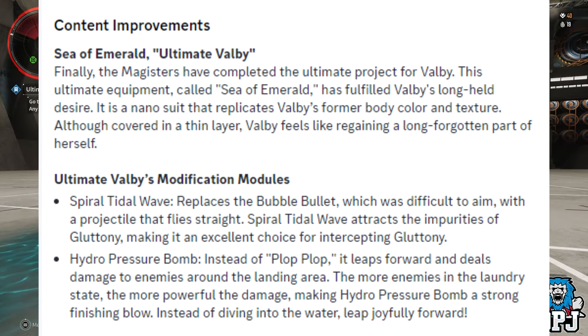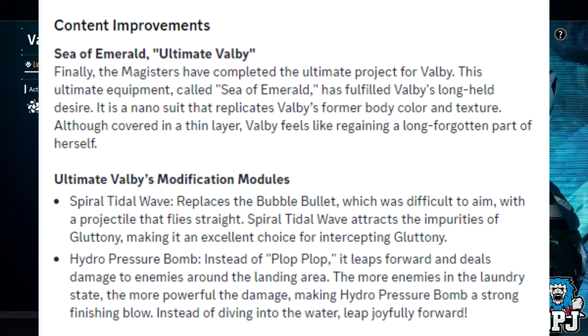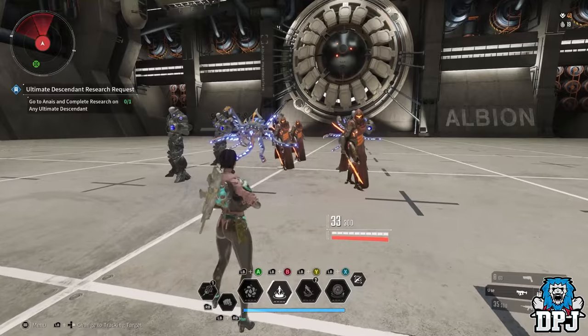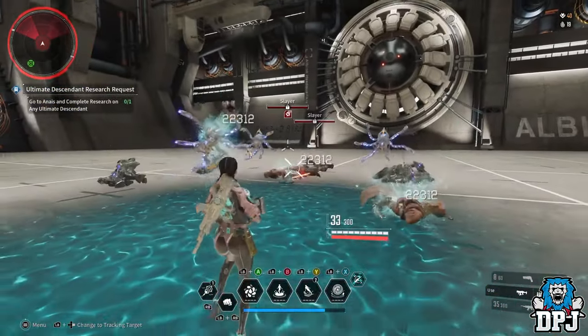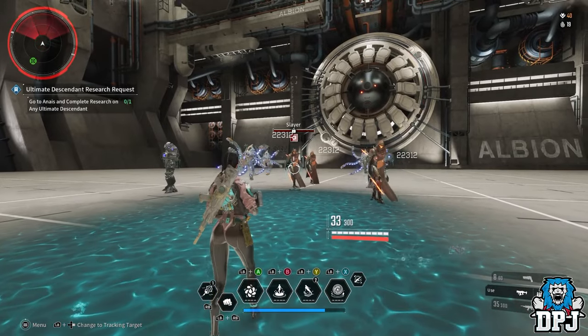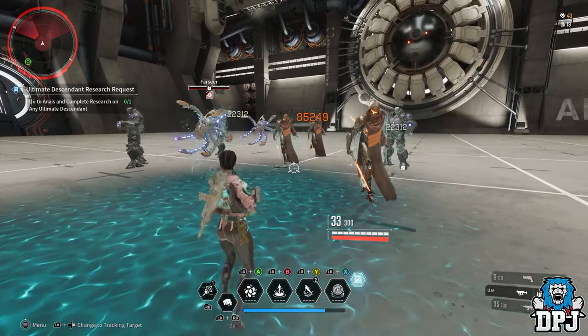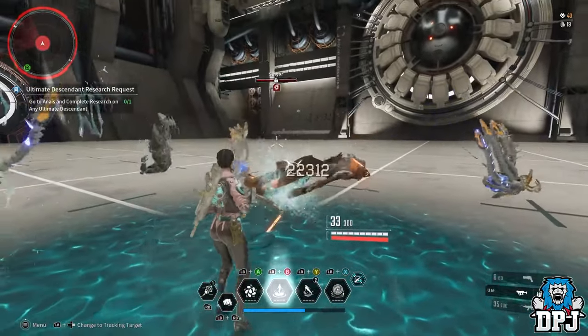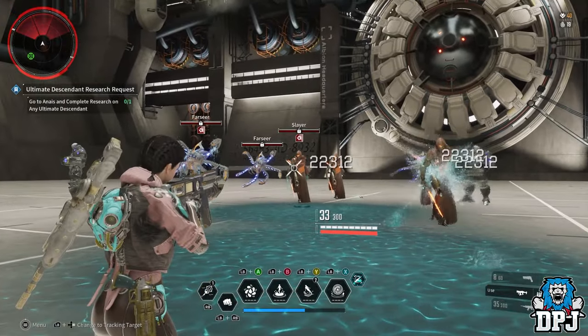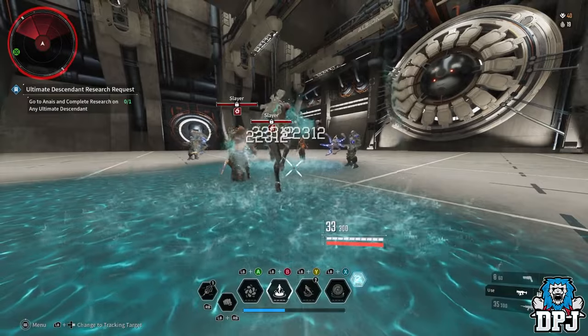I think her main transcendent for her ultimate will be the Hydro Pressure Bomb. Instead of Plop Plop, it leaps forward and deals damage to enemies around the landing area. The more enemies in the laundry state, the more powerful the damage, making Hydro Pressure Bomb a strong finishing blow. Plop Plop is a great move — it causes knockdown and kicks enemies into the air, stunning them and letting you get the upper hand. I don't know whether Hydro Pressure Bomb will also have knockdown, but I feel knockdown is a big part of her kit.